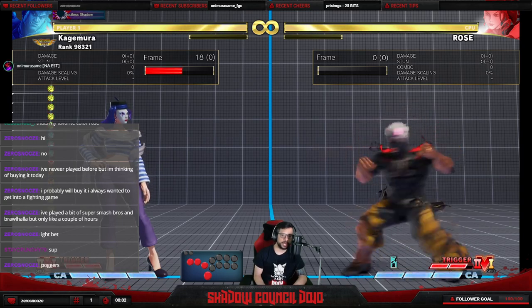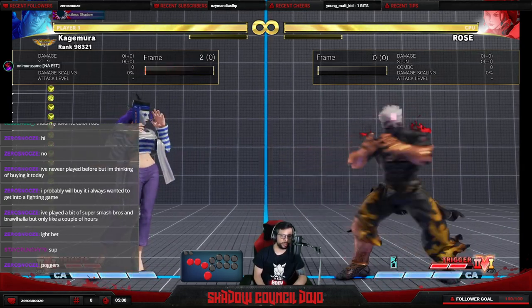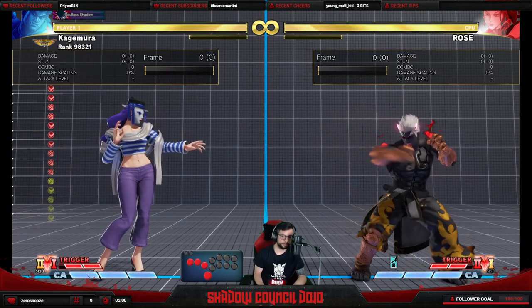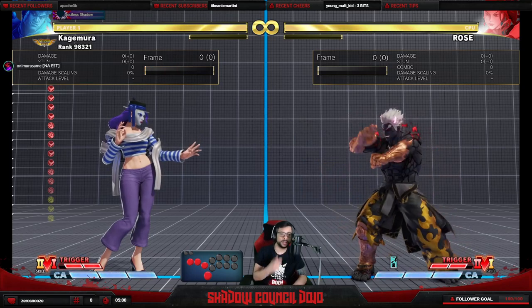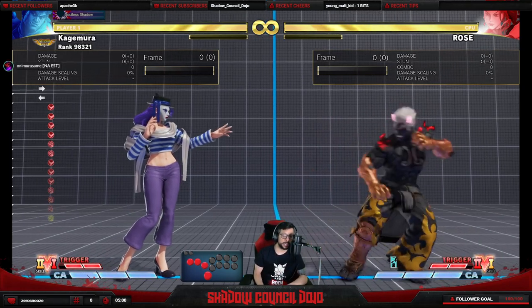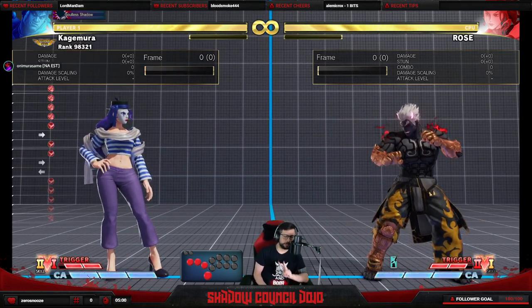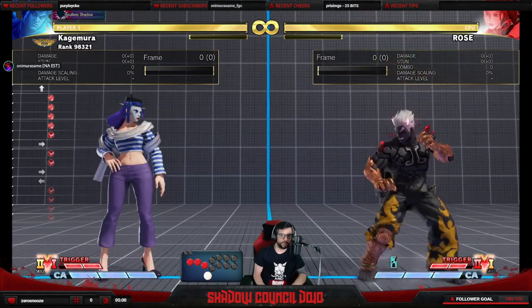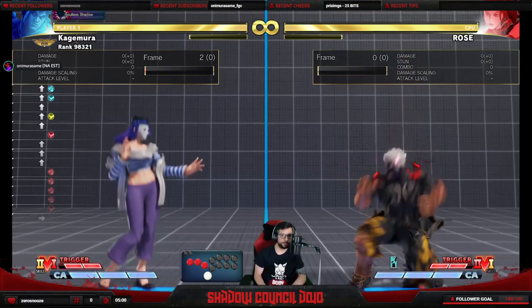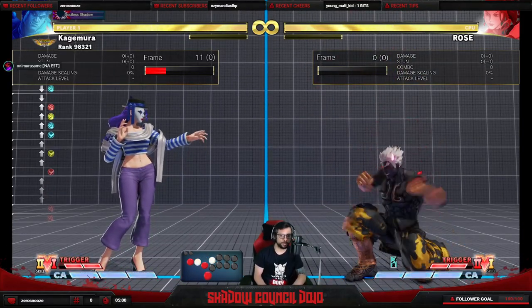Medium attacks reach a little bit further but are a little bit slower. Heavy attacks are very slow and take a lot of time to recover. There are also two extra states: jumping, where you can use all your attacks, and crouching, which work almost the same way.